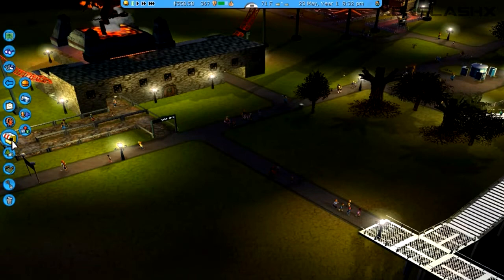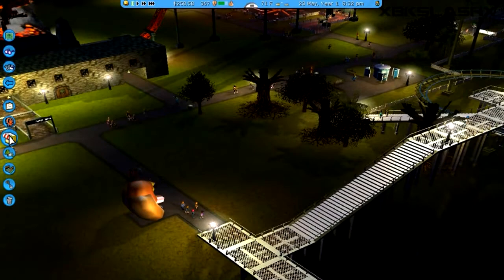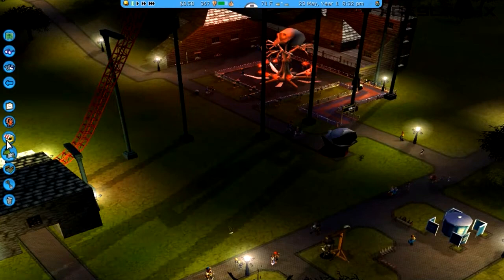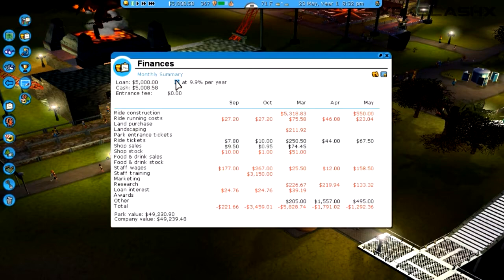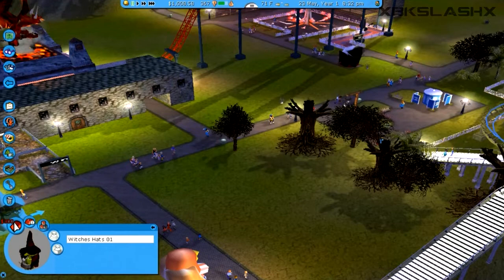Another thing we need to do is start putting down some food stalls and things like that, so right away putting down a hot dog stand and spooky shakes. We'll also throw down an ATM — those are usually useful. I don't have enough funds, so let's see if I can take out a loan. We did pay back the whole previous loan. I can only go up to five grand, so we'll just do one grand for now to build a few more small things.